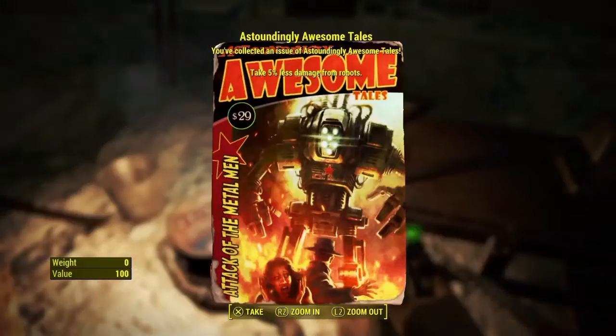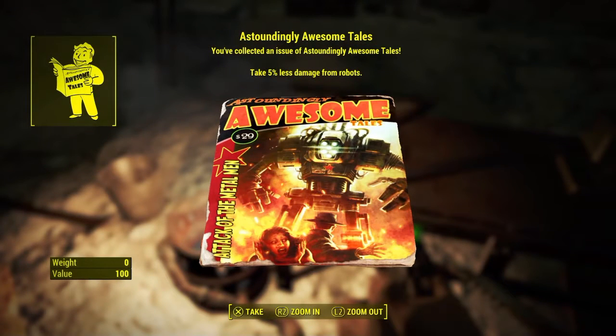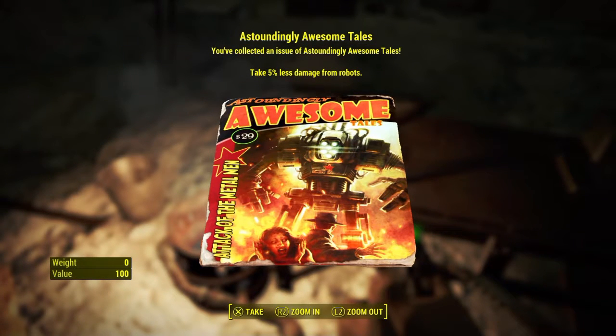And then here it is right here. Astoundingly Awesome Tales, Attack of the Metal Man. Take 5% less damage from robots. That's pretty good.